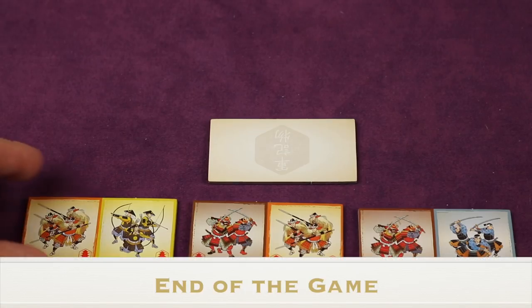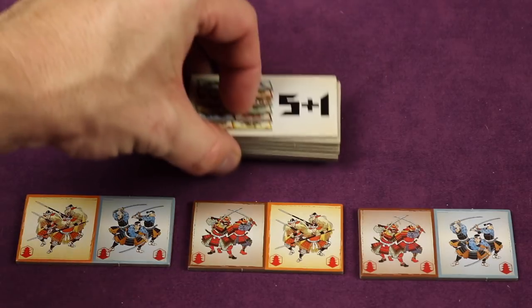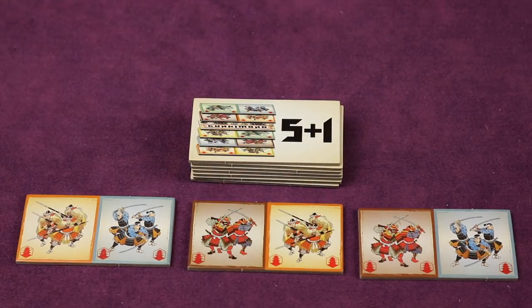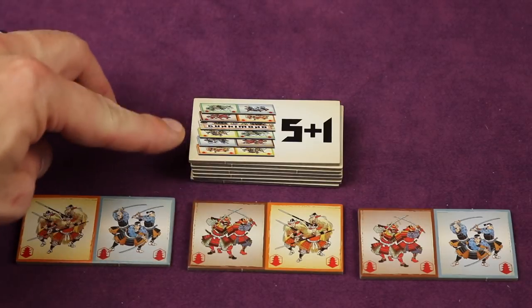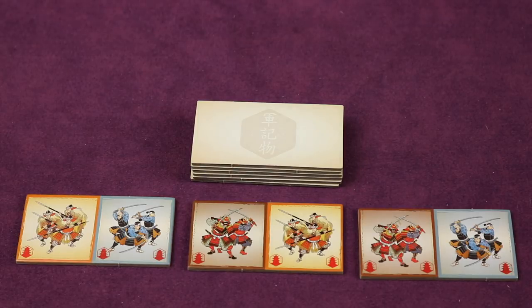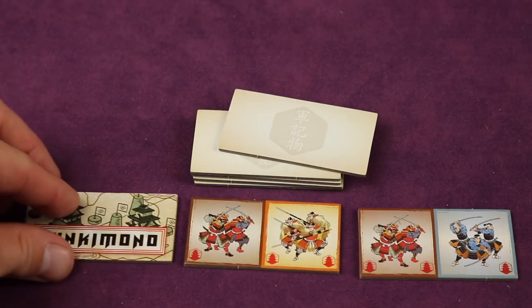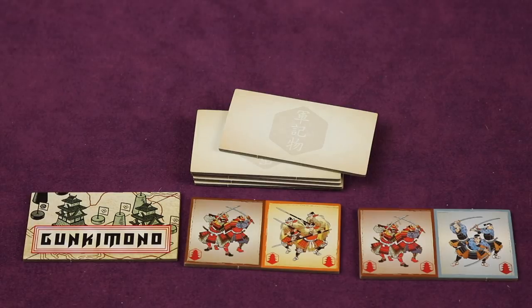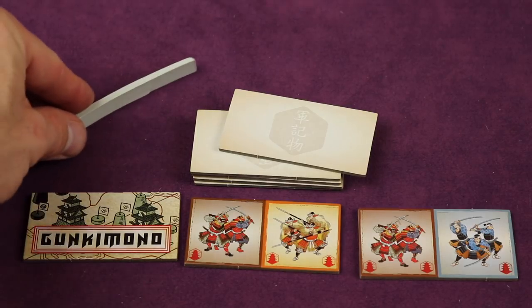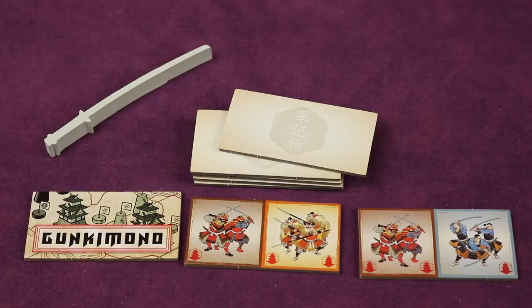This turn flow continues until the last tile is revealed, at which point you take the stack set aside at the beginning of the game and place it as the draw stack. You remove the top marker tile — it simply signals that one of the six tiles below is the Gunkimono tile, which will trigger the end of the game. When someone takes a tile and the Gunkimono tile is revealed, that triggers the beginning of the end. You continue around so each player has an even number of turns, with the player sitting to the right of the start player sword taking the last turn. If the player directly to the right is the one who revealed the Gunkimono tile, the game ends immediately.